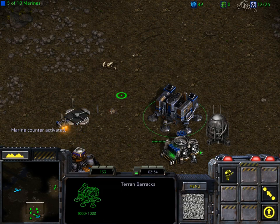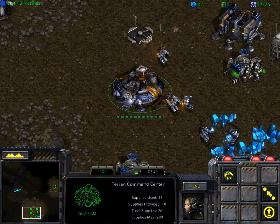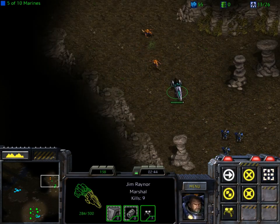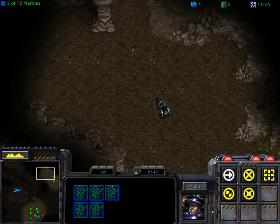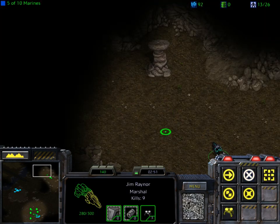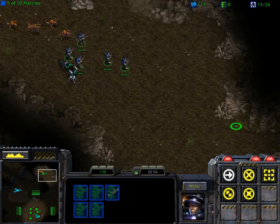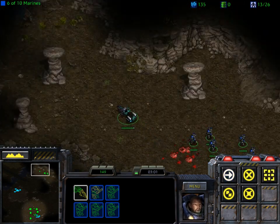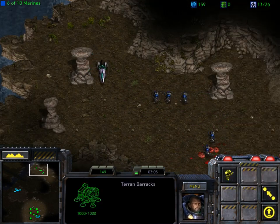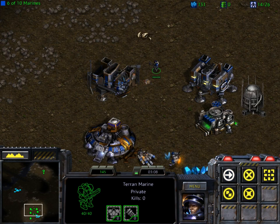Anytime you're ready. This is Jimmy. Give me something to shoot. This is Jimmy. High at arm. Jacked up and good to go. Anytime you're ready. Give me something to shoot. Raider here. Oh yeah. Jacked up and good to go. Anytime you're ready. High at arm. Oh yeah. This is Jimmy. Jacked up and good to go. Outstanding.